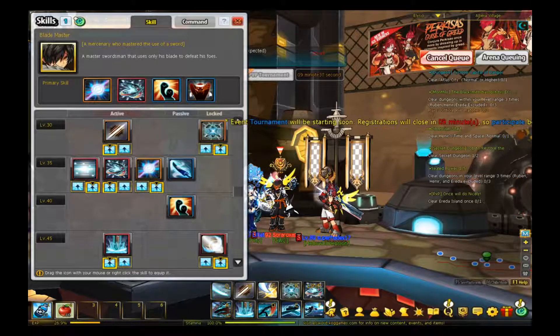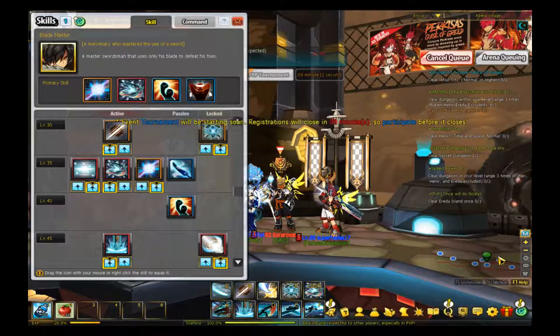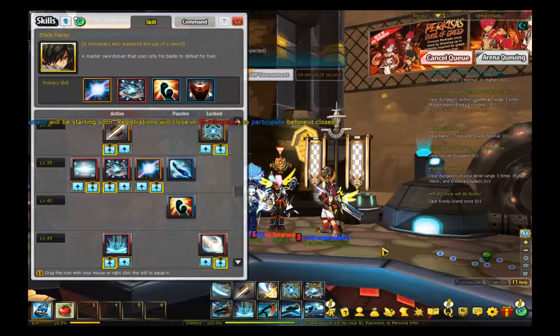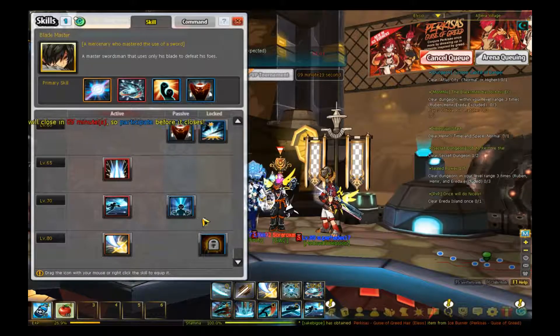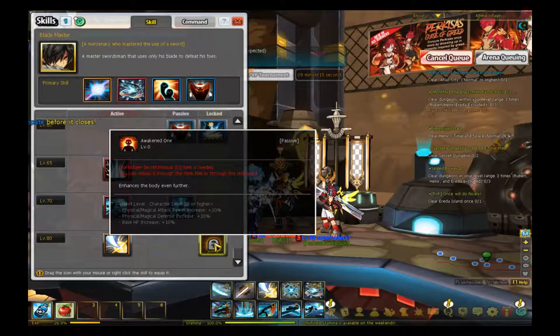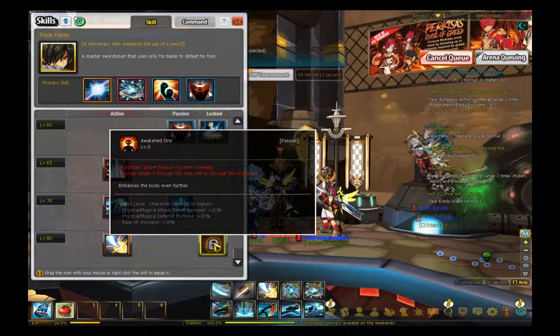I'm just gonna save the rest of the episode talking about Blademaster's Transcendence a bit, since I can't find any matches. The Awaken 1 passive — everyone has this, so there's nothing really to explain. It's just a steroid that everyone has: base HP, physical damage power — it's nice.